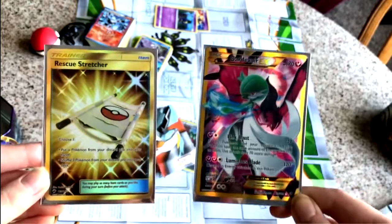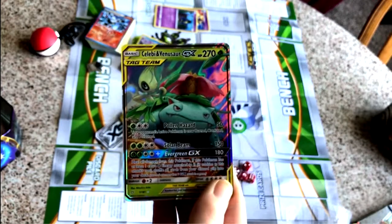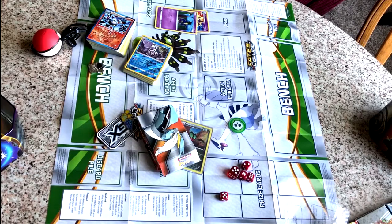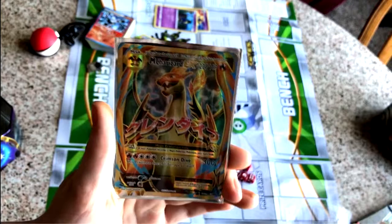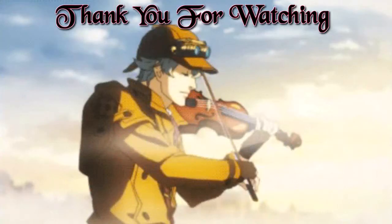Here are our gold cards right here. So here's this art — I really like it. This is the one we got today, the tag team art. Tag team — I'm not sure I really like tag team as much as basic GXs, but it's pretty good. This card's pretty good too. Now here is our top favorite — Evolution Mega Charizard EX. That's one of my best cards I have. I love this one the best.